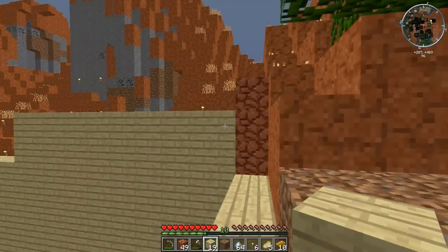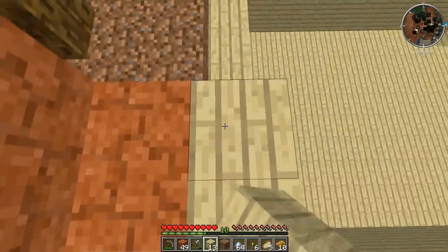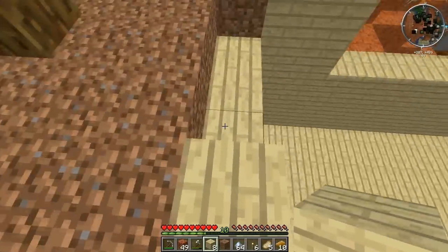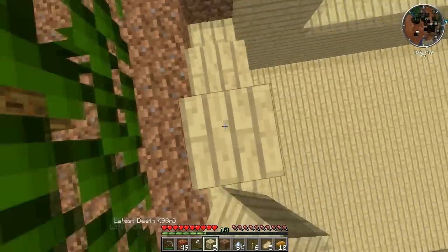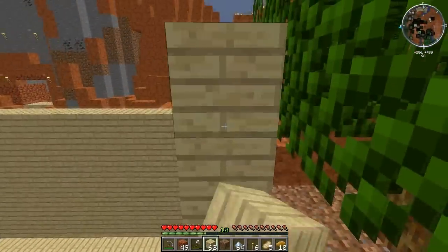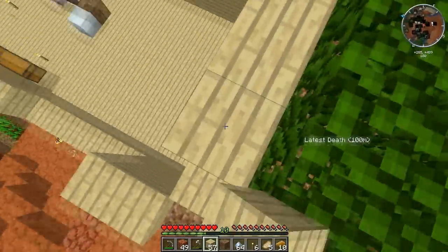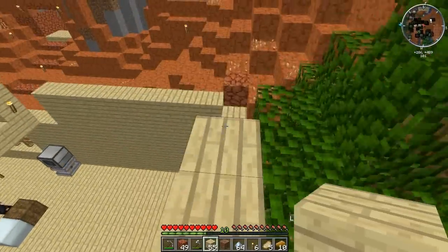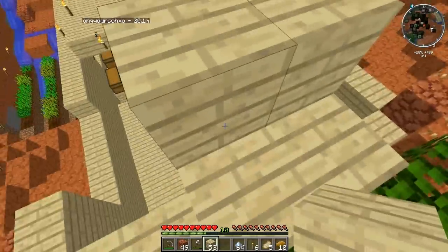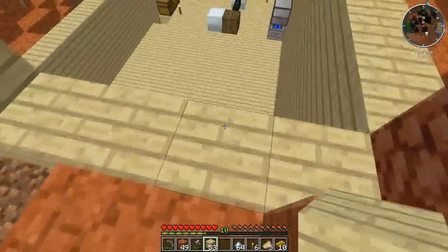Some kind of armor - stuff's getting kind of deadly out here. Alright, that needs to go up at least two more just for the door, and then we'll want one more on top of that, and then the roof. So complicated this house be.